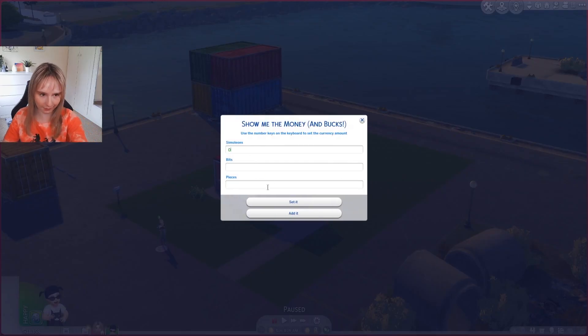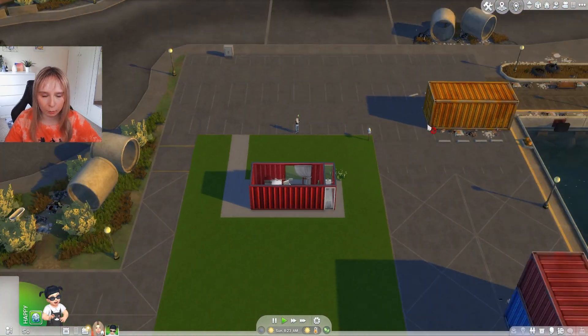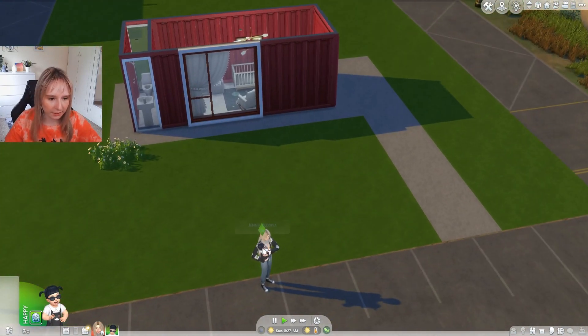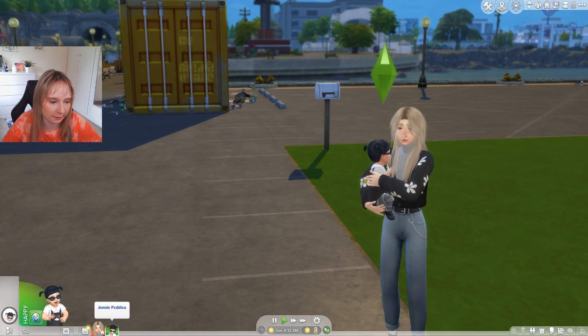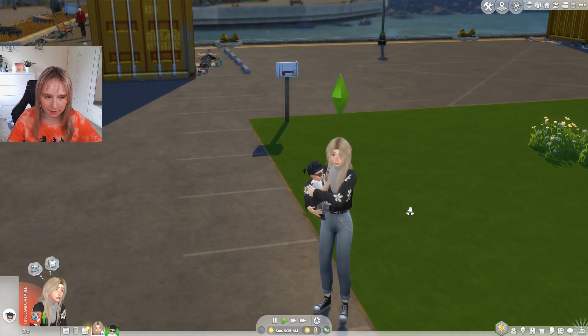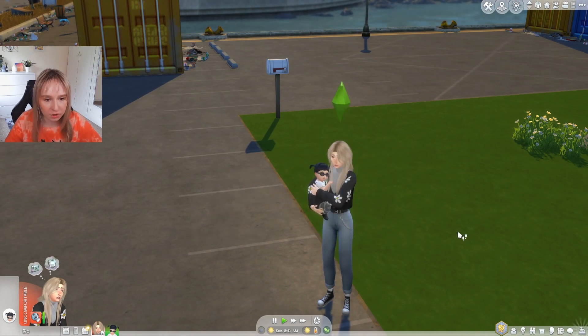I'm going to zero our cash to begin with. Now I'm thinking: would it be better to have my own dumpster here, or would it be more beneficial to just use the public ones? I don't know — let's try using those for now. So I'm going to literally begin by asking my toddler — I've named her Jenny — to use her diaper, because that will instantly give us one free diaper. Baby care, change diaper. There we go, off to a great start.